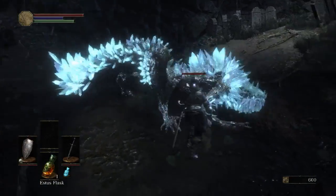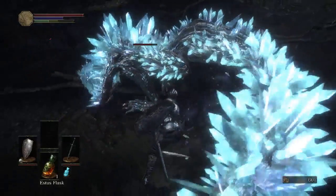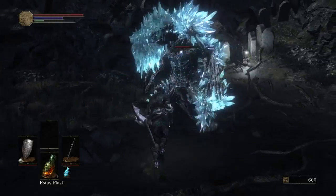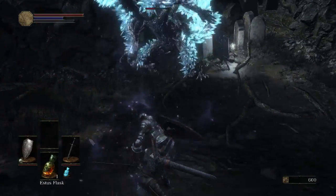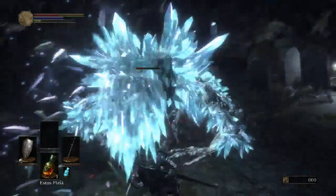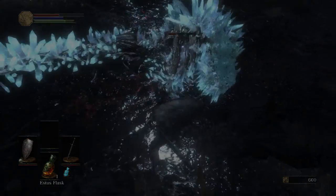Once you're confident you know what an enemy is capable of, it's important to be aggressive when you're fighting it. Take advantage of every opening you see, especially on large enemies. If you keep the pressure on, it'll stun them, and this lets you riposte them as if you just parried or broken their guard. For most enemies, you initiate the critical at their head. You want to be careful not to use up all your stamina though — if you do and the enemy decides to attack, you'll be unable to dodge.